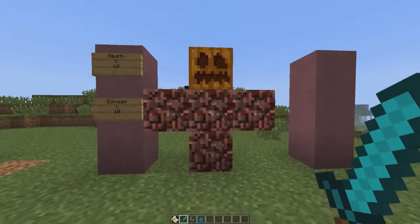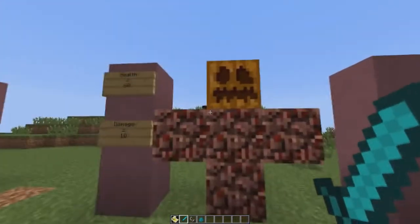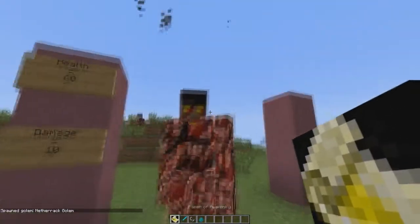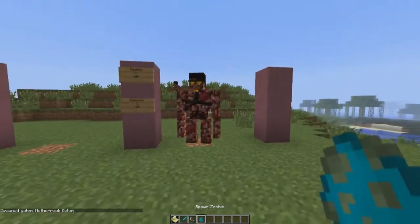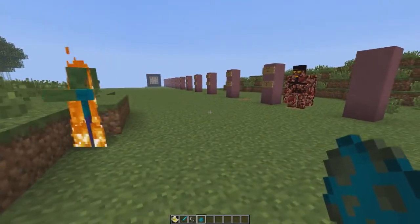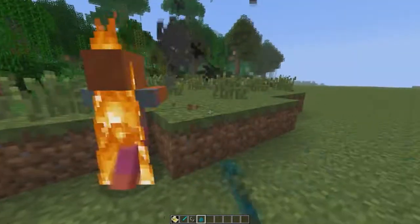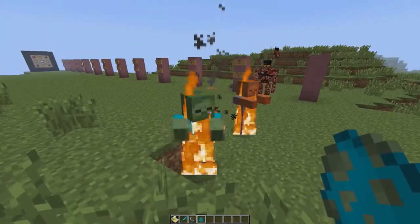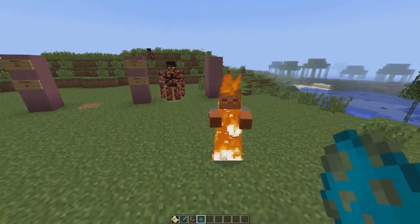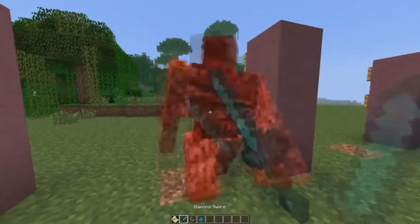Last up we have the netherrack golem, which is special and deals damage differently than the other golems. He has 60 health and deals 10 damage, but to spawn him in you need to light his shoulders on fire first. He looks like a regular golem but when you spawn him in he actually shoots ghast balls at enemies that spawn fire, so you have to be careful. If you're looking for a long-range killer, I'd recommend him — he does a lot more damage than snow golems, so you can trap him in a fence and he'll attack any hostile mobs coming towards your base.